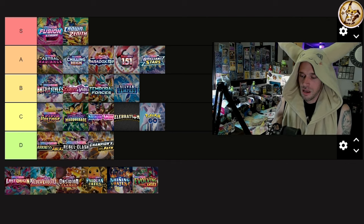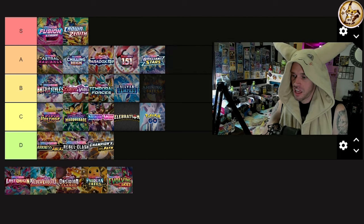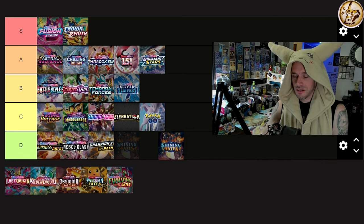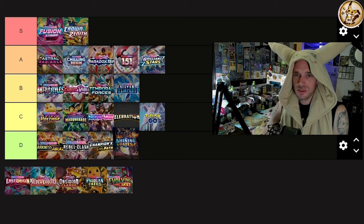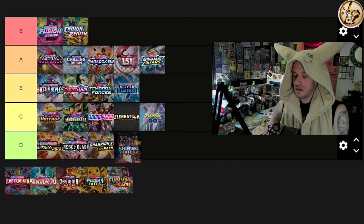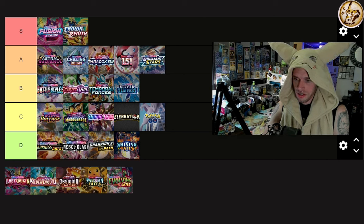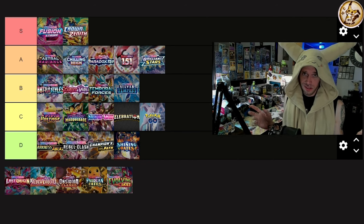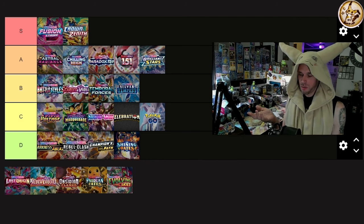Shining Fates — go look at the set list. You've got the $85 Charizard VMAX shiny secret rare, one $10 waifu in Skyla, and the Suicune at maybe $10. And then it falls off so hard. It's a Charizard-or-bust show just like Darkness Ablaze and Champion's Path, AND it was printed into the ground. Compared to Hidden Fates and Paldean Fates, it is not even close. D tier.